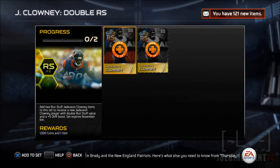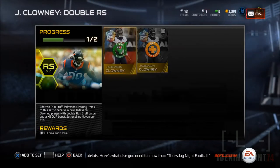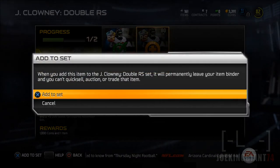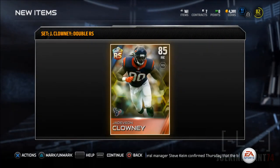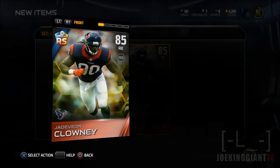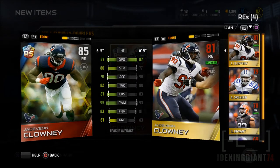Adding the cards now — the first card cost me around 8,000 and the second one cost around 9,000, so you need at least 20,000 coins to get good bids on them. There it is — we get these 1,000 coins and Jadeveon Clowney. I finally have this beast of a guy. Look at this — 85 overall Jadeveon Clowney. Let's compare them.